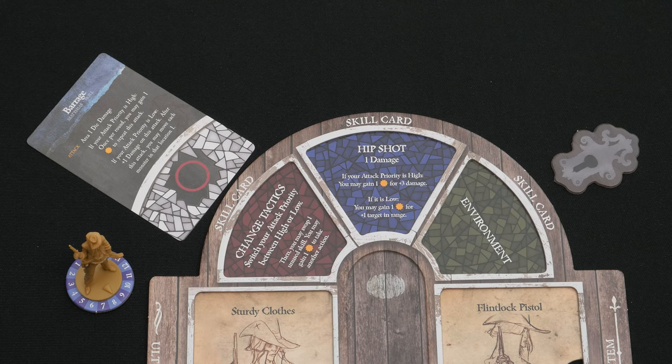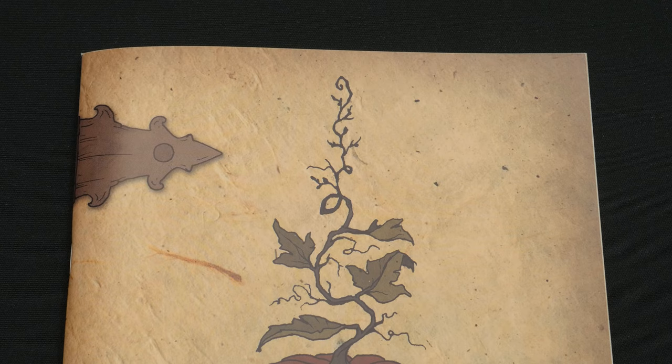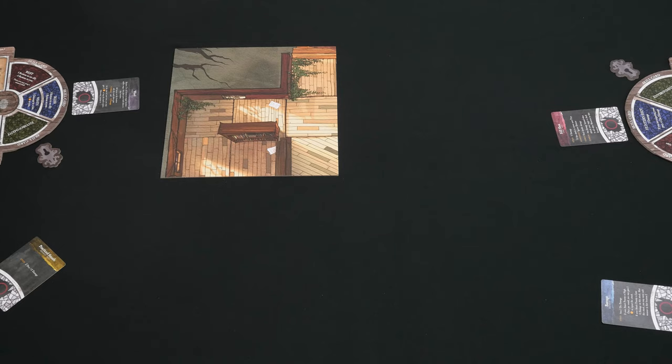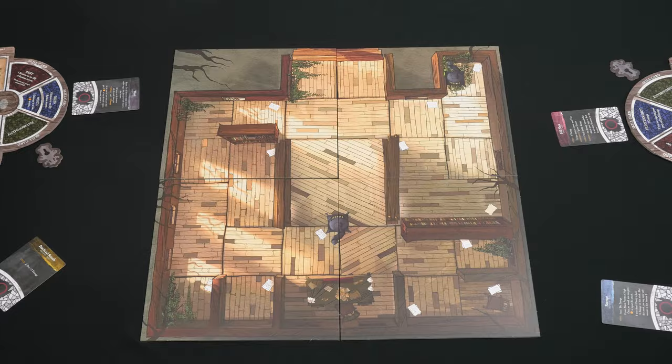Note your starting technique and the basic actions in the arced area at the top. Now read the prologue from chapter 1 on page 7. Once you've finished, create the map for chapter 1 by selecting the four schoolhouse tiles and arranging them as indicated in the storybook on page 8.